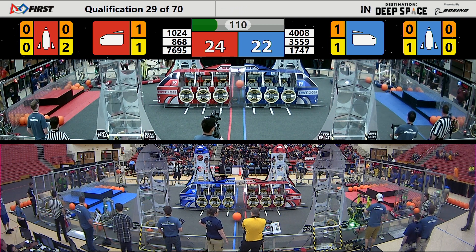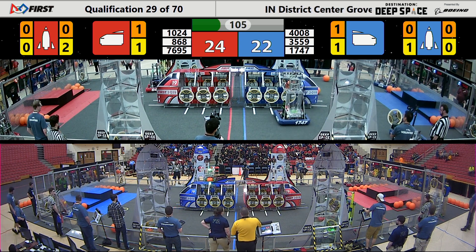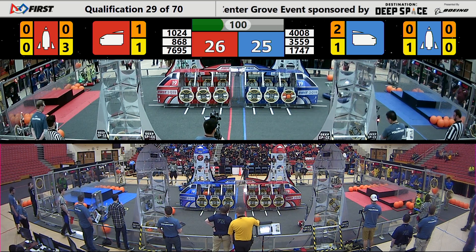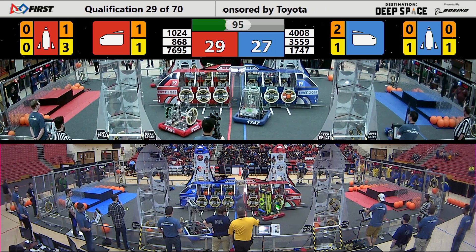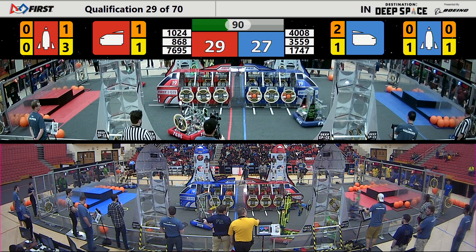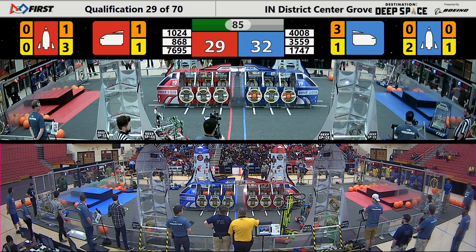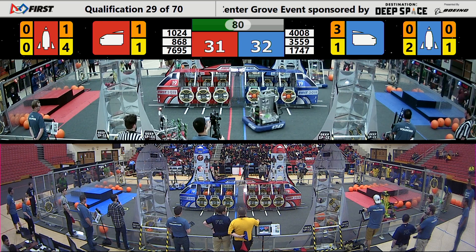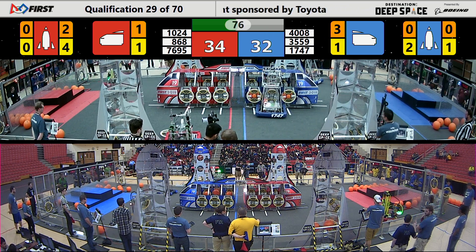Here in this qualification match, Kilobytes is working on scooping up cargo. We do have some proven Deep Space veterans on this Alliance, with completed Alliance Rockets in these teams' past. Right now, Karazin Boiler Robotics 1747 is working on cargo in the center cargo ship for the Blue Alliance — so far they've placed two pieces. They're quickly working on dispersing the depots of those orange pieces of cargo, so plenty of scoring opportunities available, as long as they can find their way off to the ships and or the Rockets.